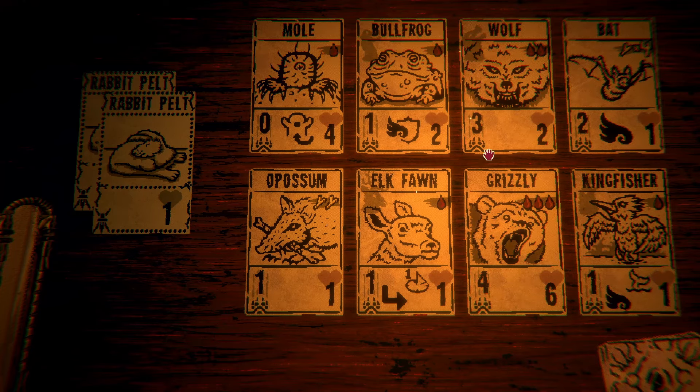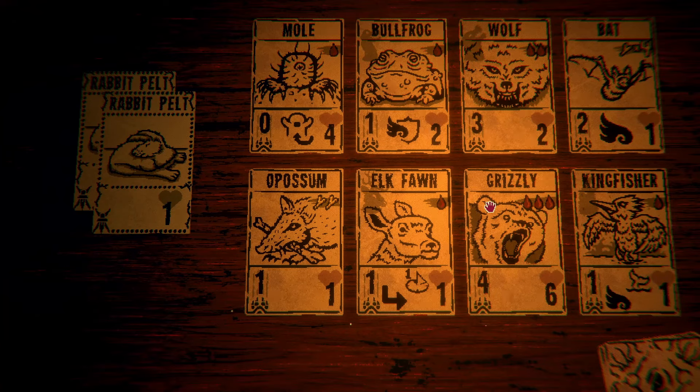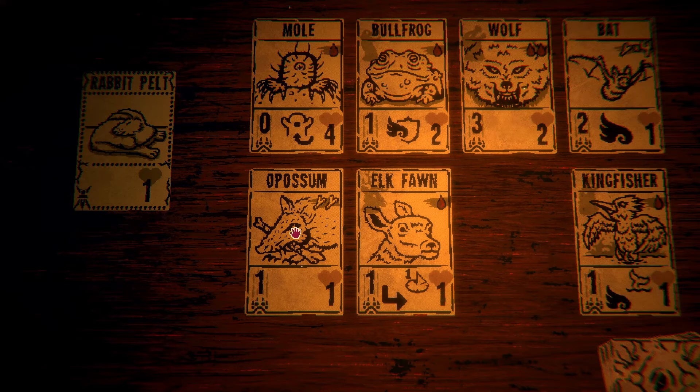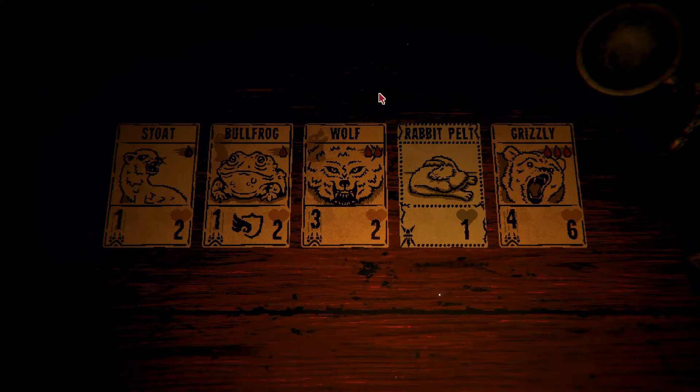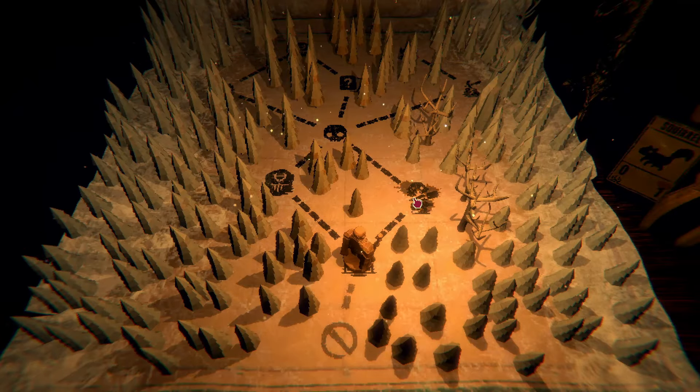We have bird, hoofed — insect is a go-to totem. We could take a second bullfrog, which seems okay. Our deck does need some damage; we have the wolf, but still bullfrog and wolf. Let's bump it up and go grizzly. I think I want a bone critter, so this possum is good. Flying is never bad. The elk fawn can also deal damage but not great for me right now. I picked grizzly which has nothing, so let's just take bullfrog and go totem.